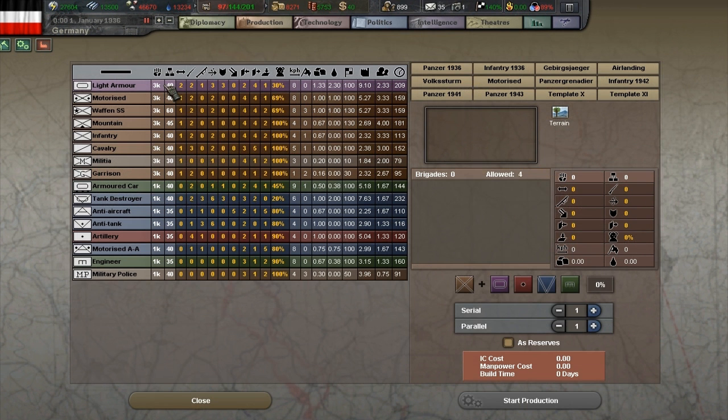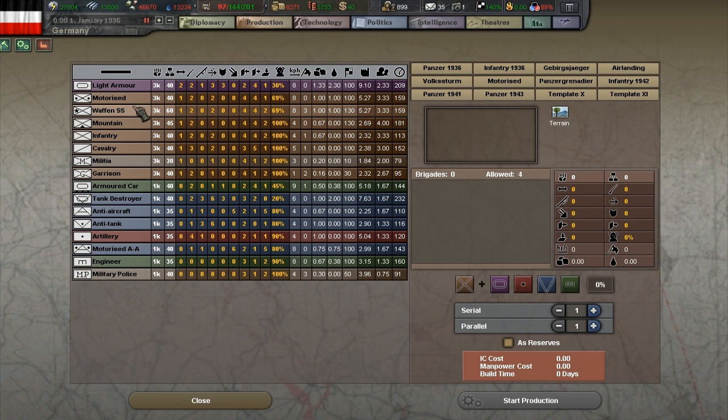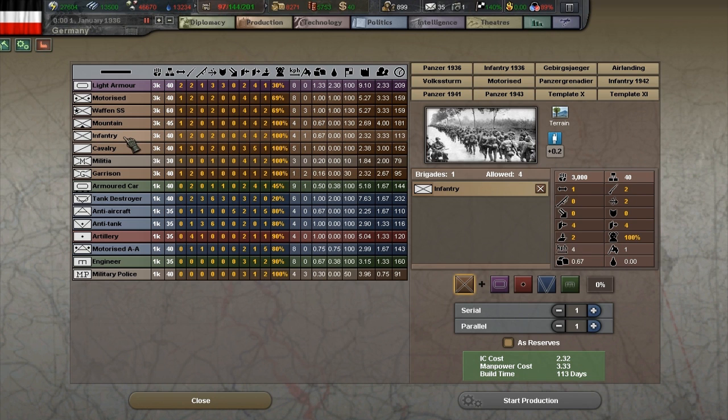Let's go into a division. Here we can see all the different brigades that we can produce. Remember, I'm using the Finest Hour expansion of the game, so some units might not be present in the version you are playing. But infantry will always be there. If you want to create an infantry division, click on the infantry unit right here. You will see it pops up in the division window, which displays what brigades will be within it. If we wanted to just create one brigade, we would press brigade attachment. But since we want a division, we need at least two brigades in this unit.